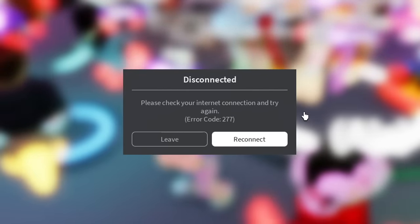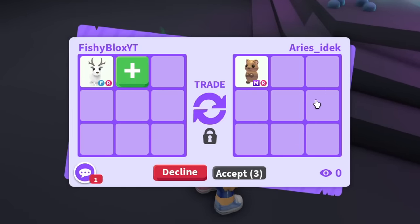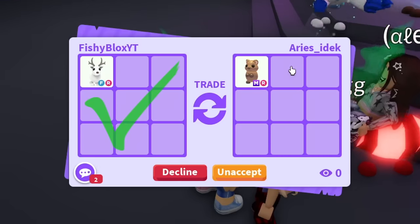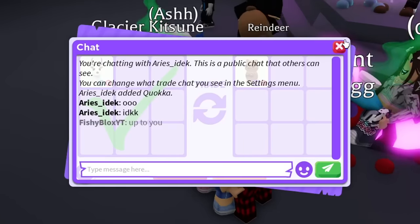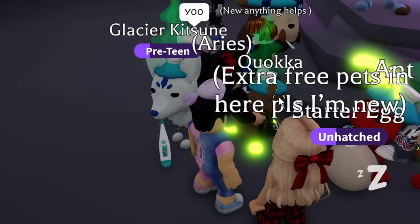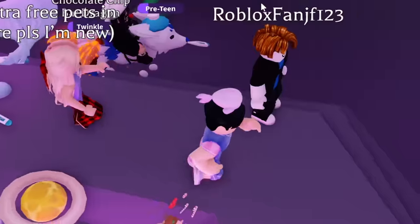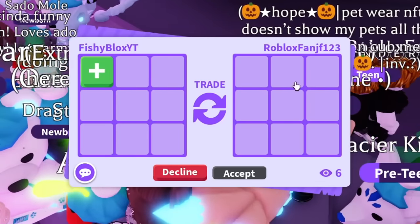I rejoin and find the same person. I offer the arctic reindeer — I feel like they'll accept it right off the bat for the mega quokka. It's a new pet, only uncommon, so I feel like I'm not going higher than this. The pets are gonna lose value fast. I also spot the mega Tasmanian Tiger — actually Tasmanian Devil — and I chase after them.